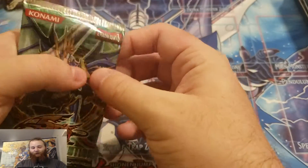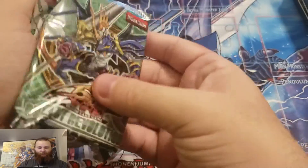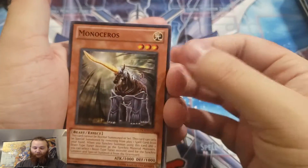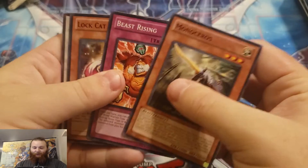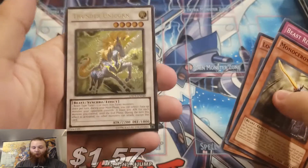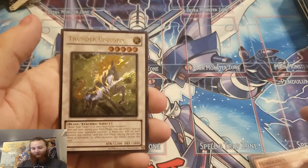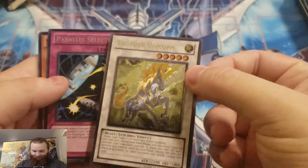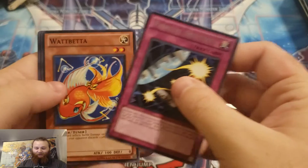Let's hope I can end with a holo here. A little tough to open — hopefully that's a good sign. Beast Rising, Lock Cat. Ooh! I got an ulti — Thunder Unicorn! That's freaking cool, wow, that is crazy. Definitely got to sleeve that out. Parallel Selection, Watered Beta.